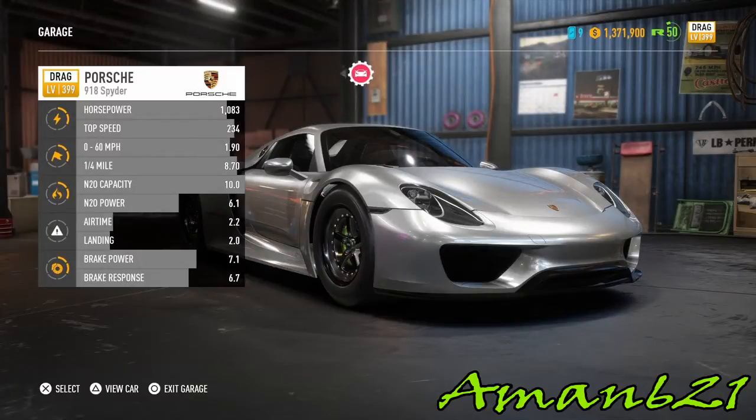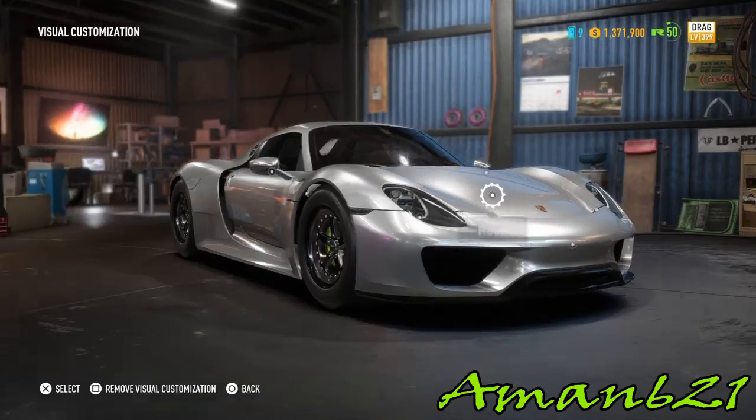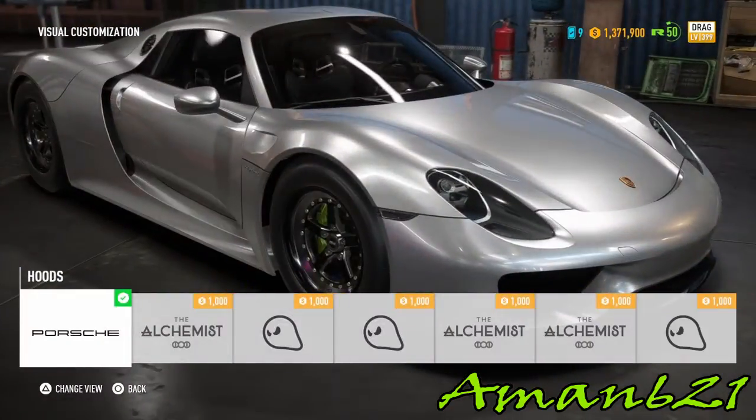Today we're going to be customizing the Porsche 983 Spyder. I already got it up to 399 in drag, so all we gotta do left is the visual customizations.